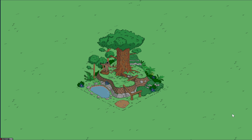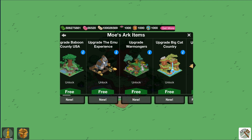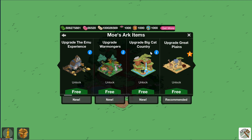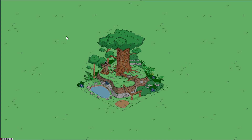You're also able to upgrade all five decorations from Moe's Ark — that would be the Baboon, County USA, the Emu Experience, Ormonger's Big Cat Country, and the Great Plains. Hopefully you enjoyed this video. If you have, please give it a thumbs up. Any comments or suggestions, please leave them down below, and if you haven't subscribed, please subscribe to our channel.